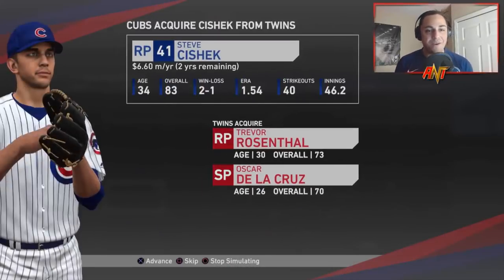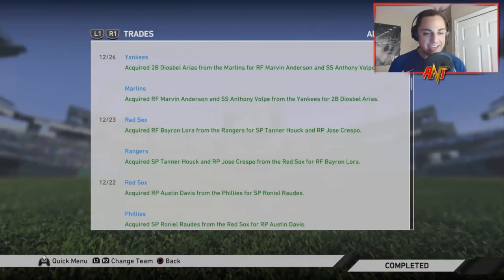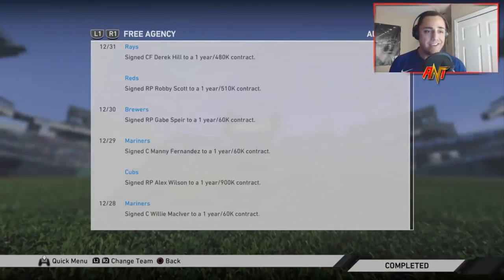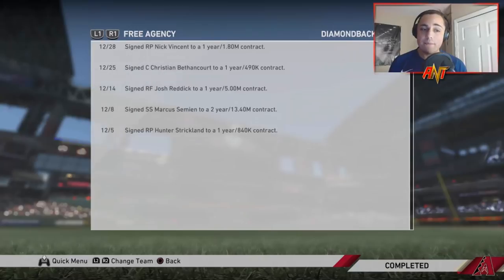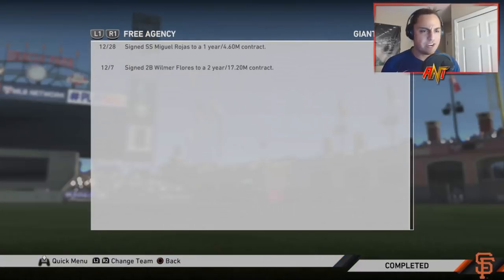Ken Giles is going to the Athletics from the Reds for Lorenzo Cain — Lorenzo Cain's just getting sent everywhere. Ryan Pressly is going to the Yankees from the Astros. C-Sheck is going back to the Cubs for Trevor Rosenthal and Oscar De La Cruz. Bo Bichette — what is with this Blue Jays mentality of getting rid of everybody? Tyler Wade and Jazz Chisholm being swapped. Josh Reddick going to the Diamondbacks along with Marcus Semien and Hunter Strickland.